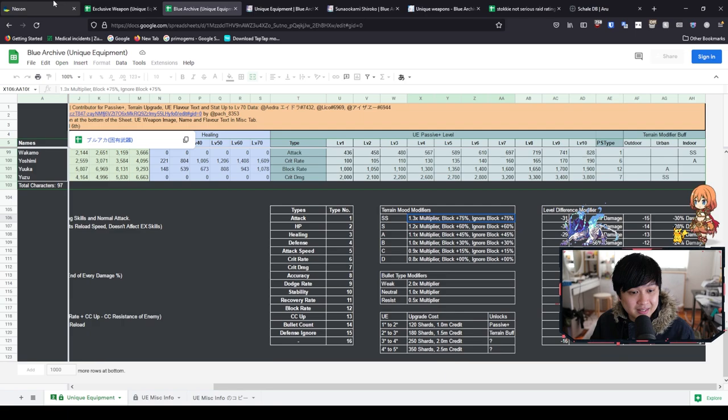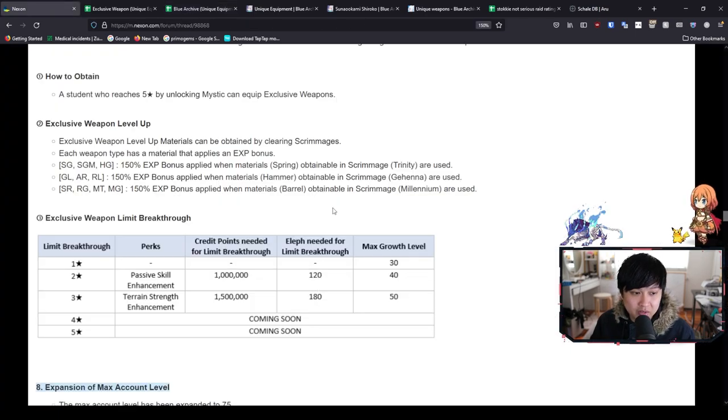There is one last thing to talk about, and that is this column — LF needed for limit breakthrough — which is essentially your shards. That is a lot of shards. That is essentially going to be like six stars and seven stars, because 120 shards, especially when you've bought out the shop and they're costing like five of the elgmas each — I don't know about you guys, but I'm going to be one broke sensei.